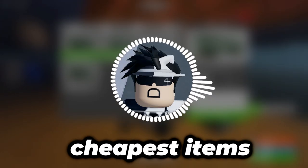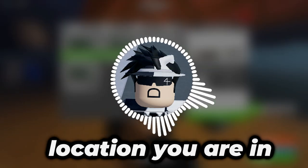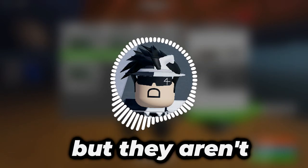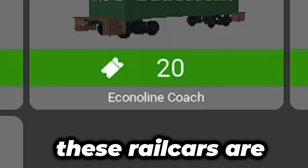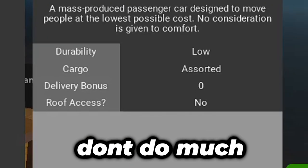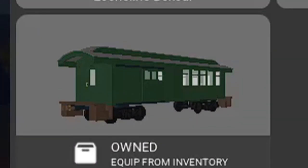The basic shop contains the cheapest items in the game, mostly geared towards beginners. No matter what location you're in, these items are available, but they aren't anything that's particularly good. The basic shop provides Econoline rail cars. These rail cars are cheap and easy to access, but generally don't do much. The starter rail car, which is the Econoline Combine, is your standard rail car with weak walls and half of it covered with windows.